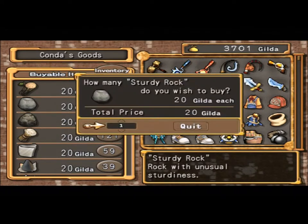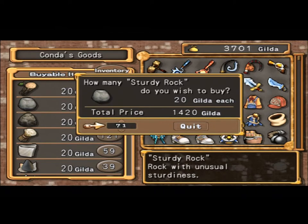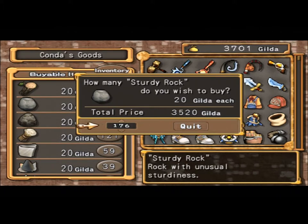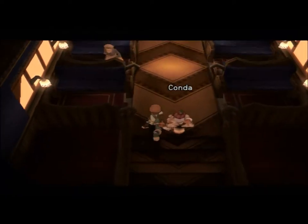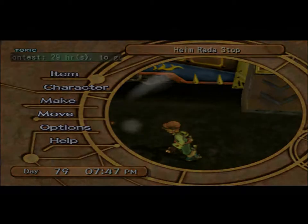Bell trigger — interesting. Sturdy rocks. I need to buy a crap load of these. I'm going to buy 3,700 dollars worth. There we go. So now I'm down to one dollar.